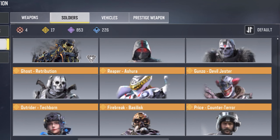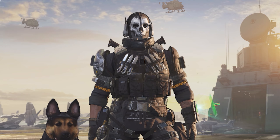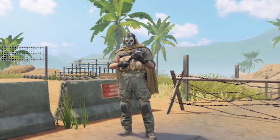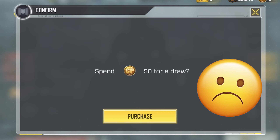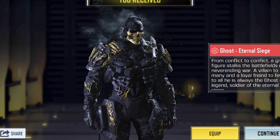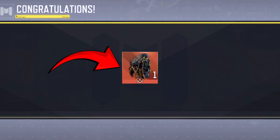Call of Duty Mobile has released some insane looking ghost skins over the years, and now we have both a mythic variant and a legendary variant of this character. But if you want these ghost skins, you're going to need to spend 15,000 CoD points on a lucky draw, which a lot of people can't afford. The good news is there are a few ways to get these amazing looking ghost skins for free, and while it can be tricky, it is still possible.